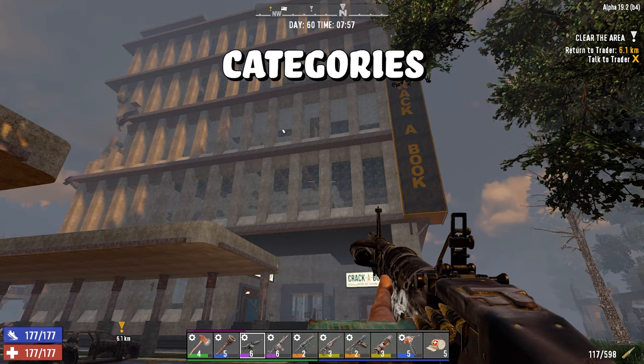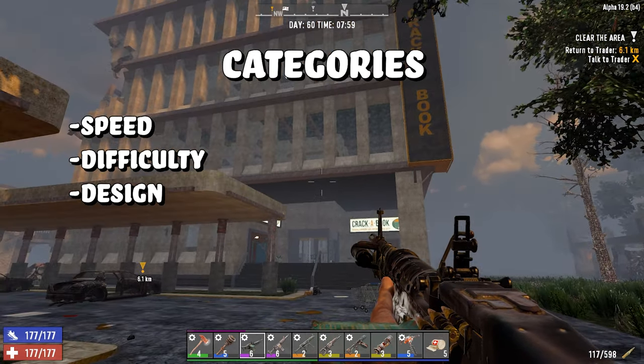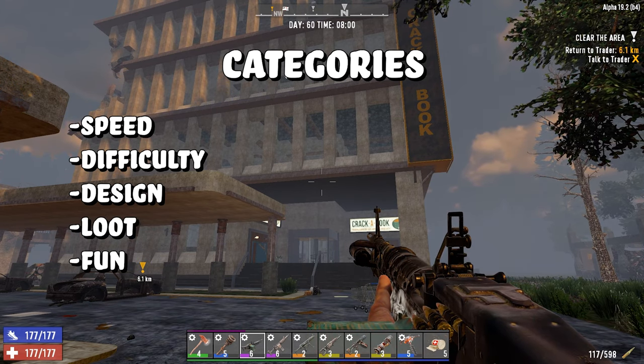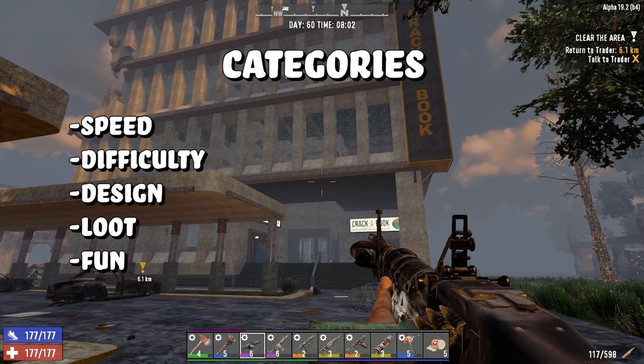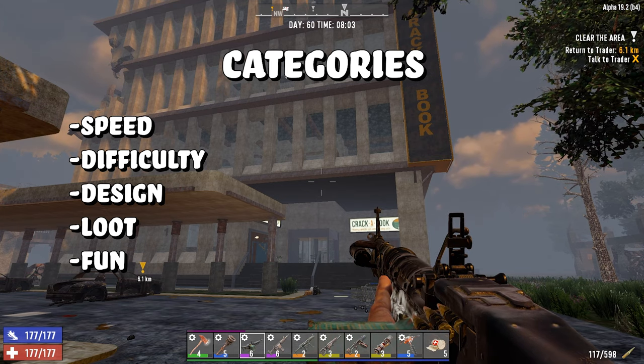Our categories are as follows: Speed, Difficulty, Design, Loot, and Fun. Each can hold up to 10 points for a total of 50 points. If you missed the last episode where we raided the hospital, the link will be in the top right. But let's get started on this new adventure.